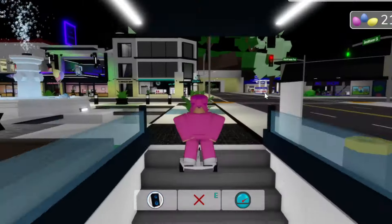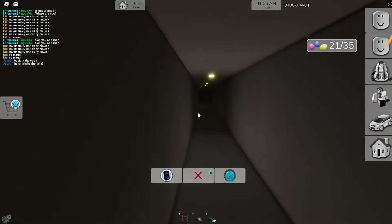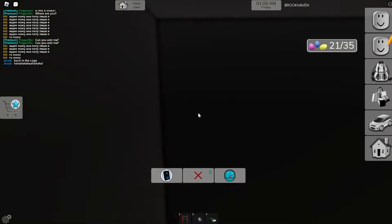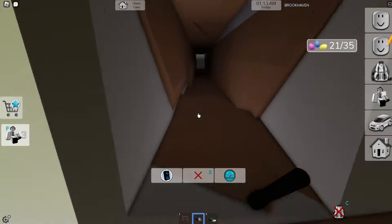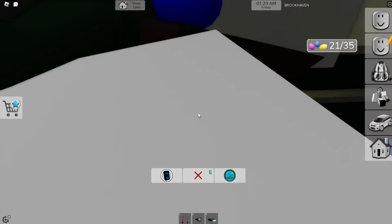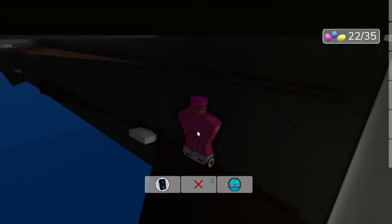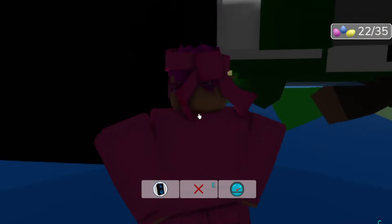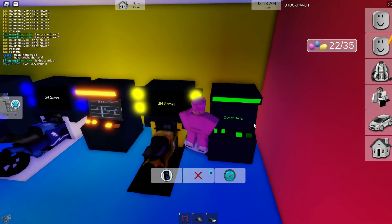I've been looking forever and haven't found a single egg for a while — this is getting difficult. Another egg is supposedly down here underwater. Let's swim down, go over here... it's dark. I need to use a sleeping bag — there it is! Found it. Resetting now.